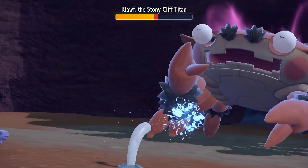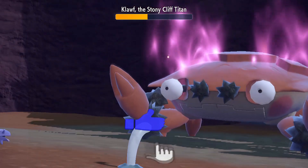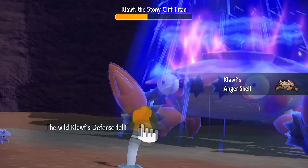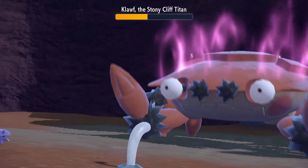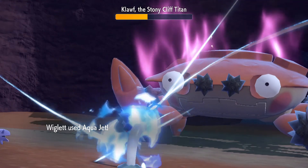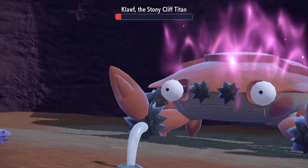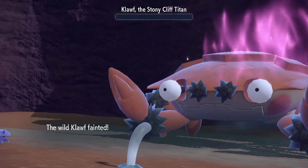Vice Grip brings my Wigalette to 1 HP. Water Gun from Sheldr, and it's happening again — but that means its defenses will be lowered too. It's time to hit it with Aqua Jet with full force. Almost had it but didn't quite make it. Rock Tomb, but Wigalette avoids it. Water Gun from Sheldr so Wigalette stays alive, and Titan Kloff is the one who has to go.